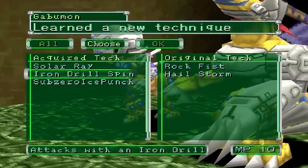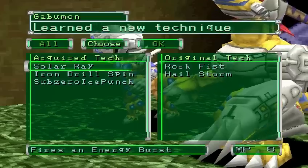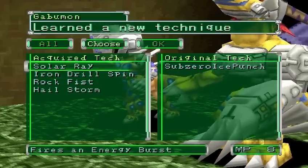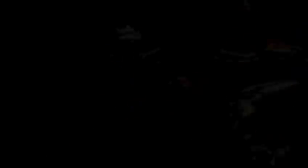He learns Iron Drill Spin — power up with repeated use — and Solar Ray, which fires an Energy Burst. Sub-Zero Ice Punch is still the best one to use because it powers up each time. But I'm gonna go with that, that, and then Ace 2 of the M. Why not?